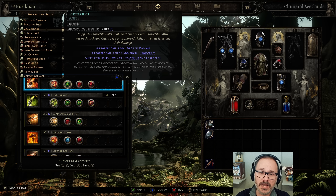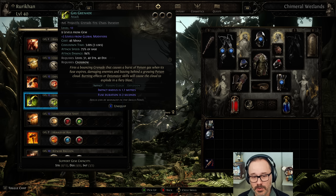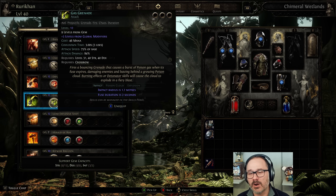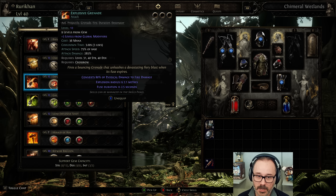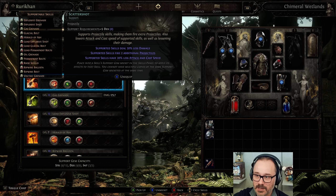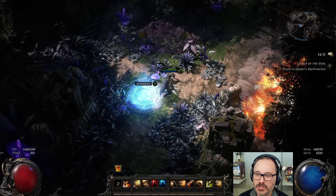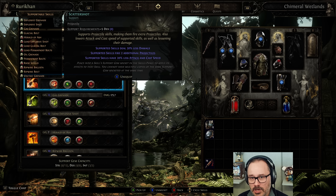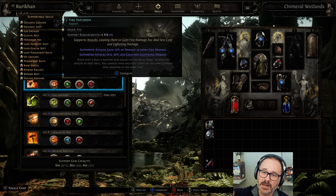Continuing on to Explosive Grenade — this is going to be your bread and butter; this is where most of the damage comes from. I realized that a lot of people were using the gas grenade explosions as the main source of damage. I never really used it like that. I used gas grenades mostly to debuff enemies, cut down on their armor, and mess with them via the poison that spreads. So I rely on the damage of the Explosive Grenade for most of the damage. On explosive grenades, we have Scattershot, which increases the number of projectiles you fire — we're actually firing like five projectiles because of the crossbow we're using. Then we have Fire Infusion because a decent chunk of the grenade's damage is fire, so we're adding a little bit more fire damage onto it.